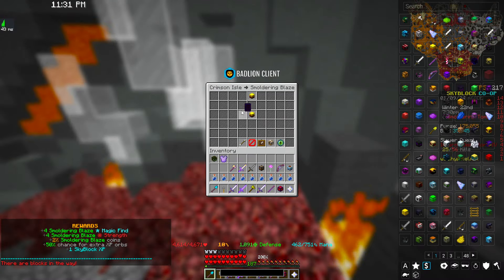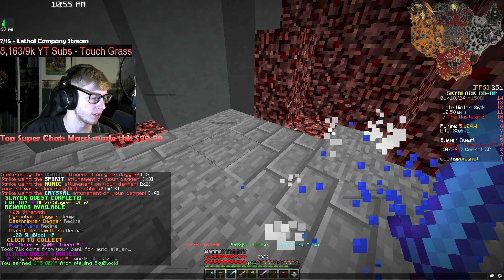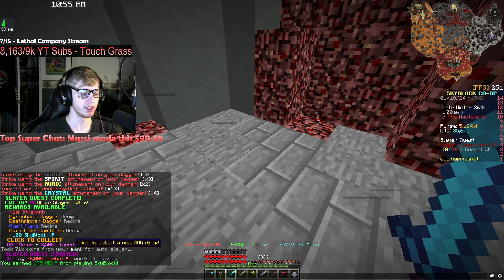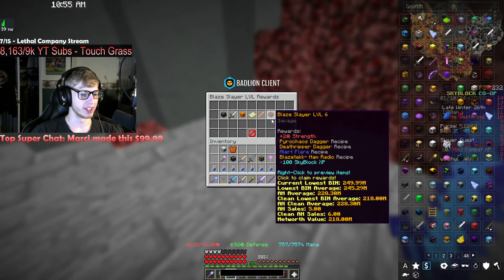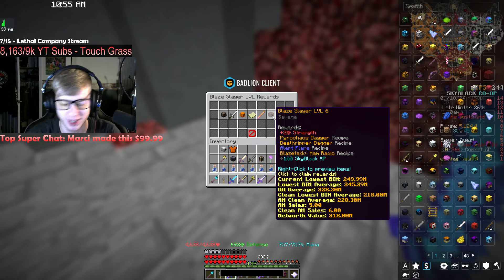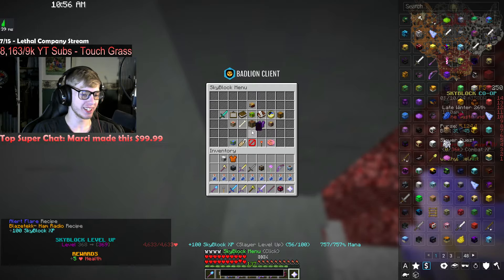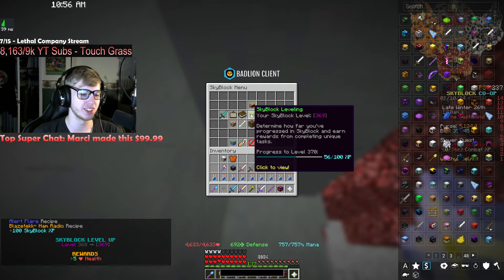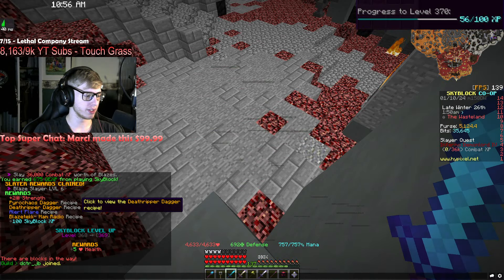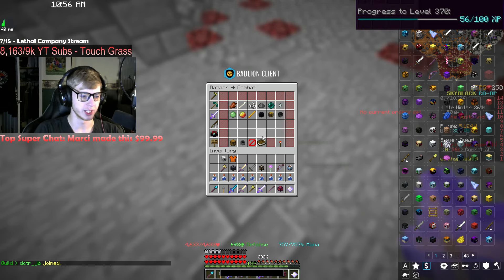Smoldering blaze level 12. Blaze level six — two strength, both T3 dagger recipes, alert flare recipe, and blaze tech camp radio recipe. Let's go ahead and claim that XP. 100 skyblock XP, a whole level right here. Level 369, 56% to 370 — GG. We now have these T3 dagger recipes, so let's go ahead and throw some money at it.